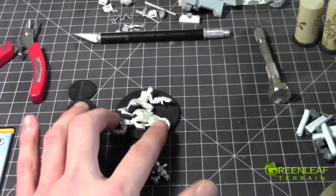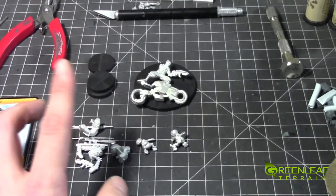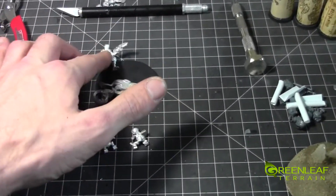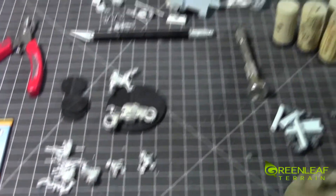I also got the Yojimbo model — he's a mercenary on a bike. The bike version is in here, and then there are two crazy koalas.